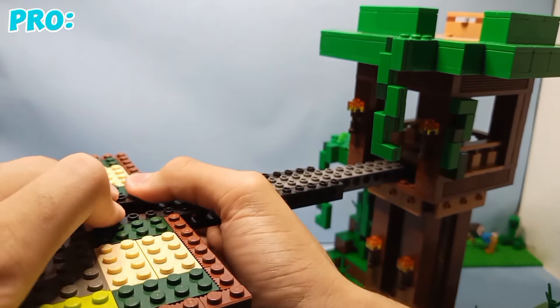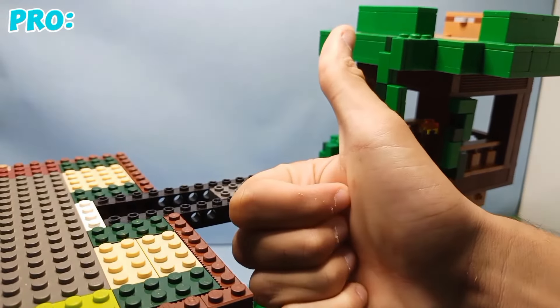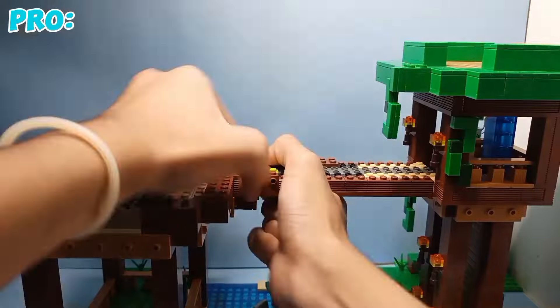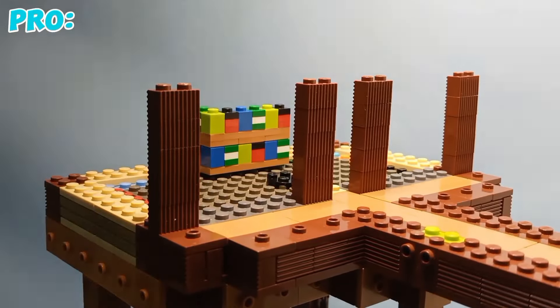To avoid this thing from falling apart I used a bunch of Technic bricks and beams to make it really sturdy. Then I started building around this Technic contraption, forming the bridge. Then I added a balcony that connects to the bridge. Now let's build the inside of the house.